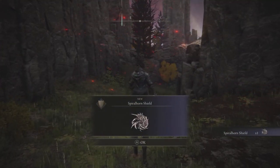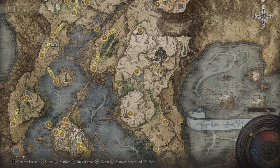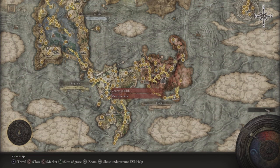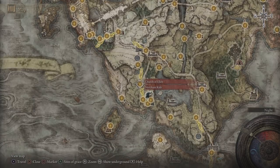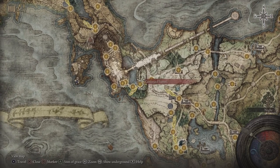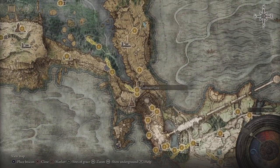Without further ado, let's get started. The Spiral Horn Shield is going to be located right over here by the Liurnia Lakes. You can get this early on. From the very first steps, all you have to do is make it to the Gate Front, to the Storm Hill Shack — either cut through Stormveil Castle or go all around.